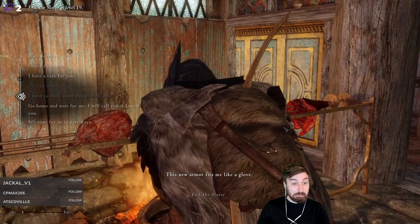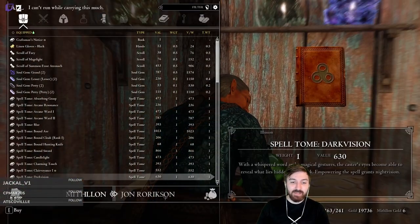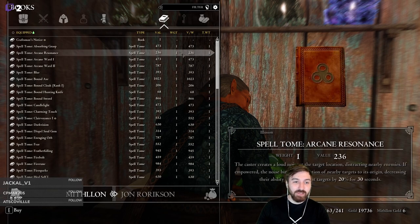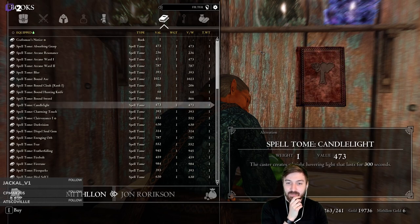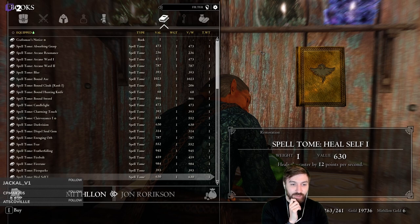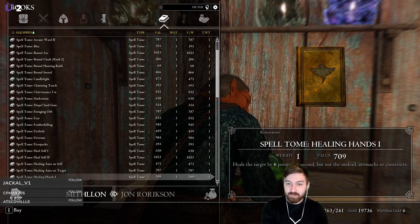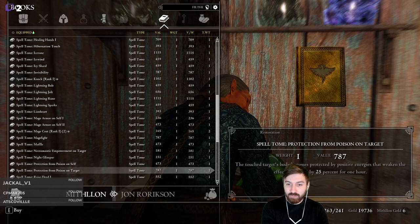Still over-encumbered. We can't sell our staffs to this vendor now, so maybe we'll buy some things from him to give him enough gold to buy the staffs. We need to restock him with 700 gold. What does he have worth 700 gold? Maybe a book - Arcane Ward - or a soul gem. We already have healing hands. Maybe protect from poison on target - reduces poison effects by 25% for one hour, that's interesting.